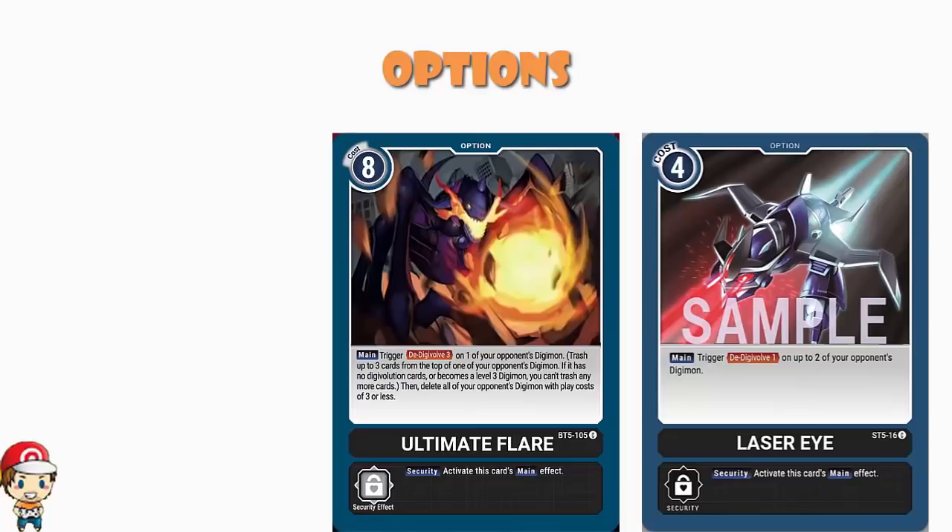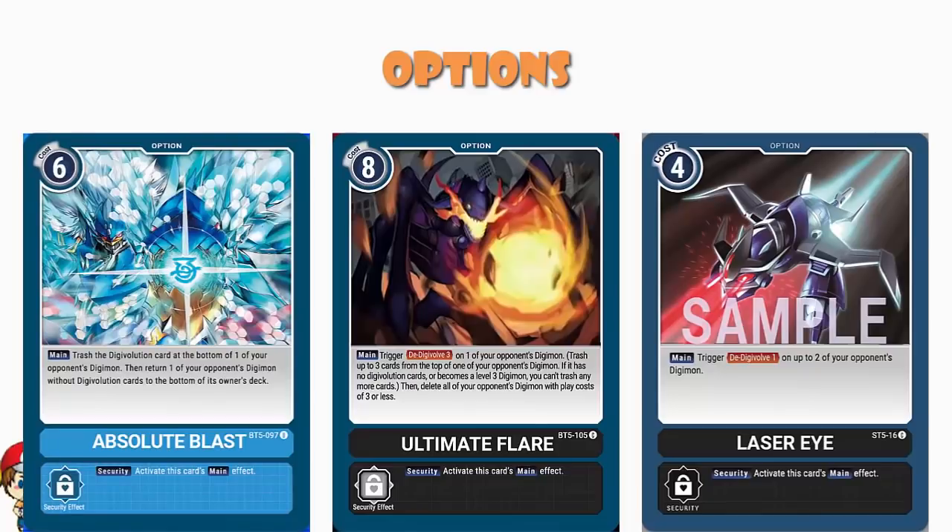You're not always going to want to hard cast Ultimate Flare because it is a very expensive card, but it's the kind of card where even if you don't play it for a couple of games in a row, you're going to turn around at some point and it is going to be absolutely huge and win you the game. And then we've got three copies of what I'm fairly sure is Absolute Blast. When you play it as a 6 cost — but it's free if it comes out as security — you trash the Digivolution card at the bottom of one of your opponent's Digimon, and then return one of your opponent's Digimon with no Digivolution cards to the bottom of their deck. It's one more way of getting a Digimon off the field, which is pretty gosh darn good.